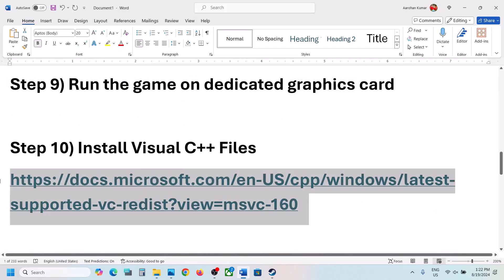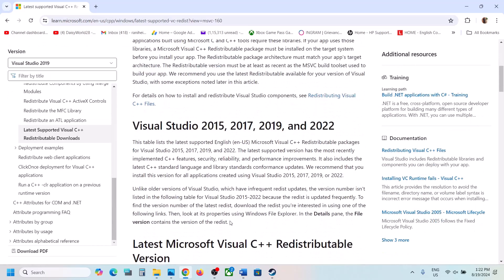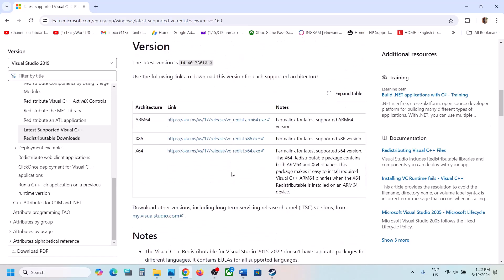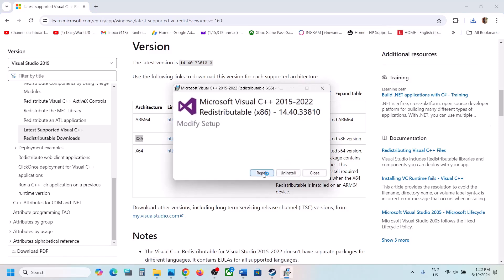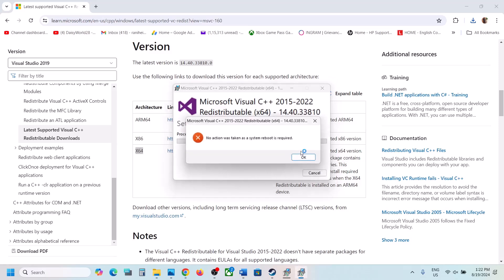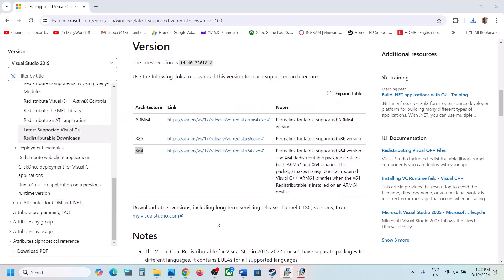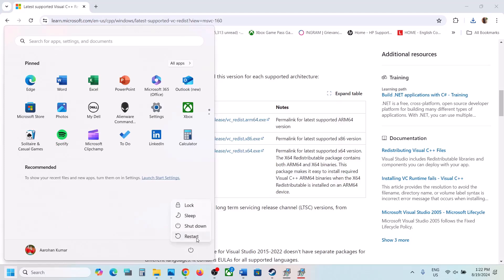The next step is to install the Visual C++ files. Copy the link provided in the video description and open it in a browser — it will take you to the Microsoft website. You'll see Visual Studio 2015, 2017, 2019, and 2022. Download both the x86 and x64 files. Run the x86 exe file first — if you see a Repair option, click Repair; if you see Install, click Install. Then run the x64 exe file the same way. If prompted to restart your computer, restart is a must. After the system restart, launch the game and check.